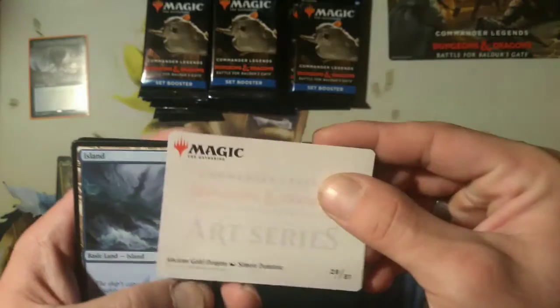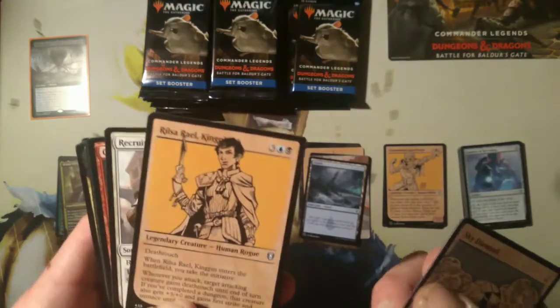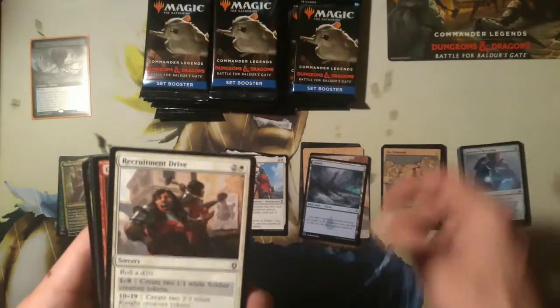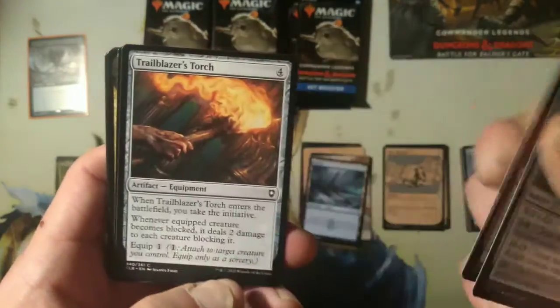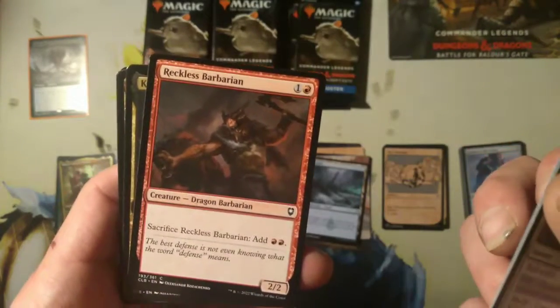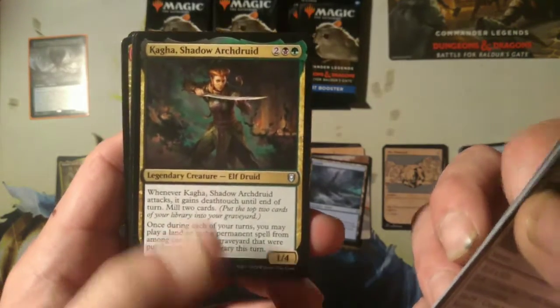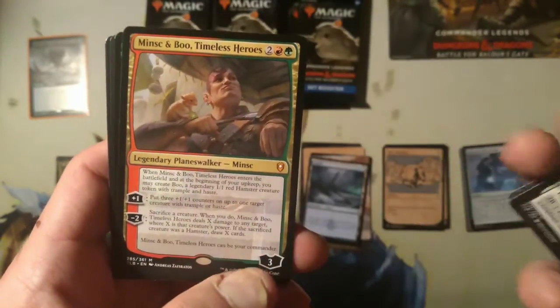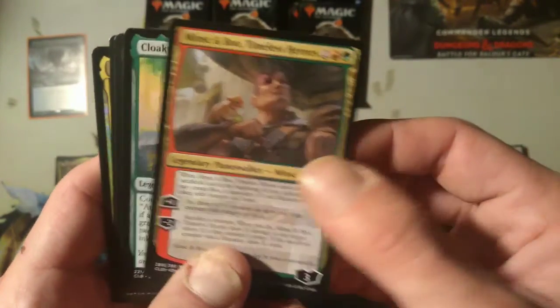That's the white dragon — yeah, Ancient Gold Dragon. I don't like it. Sky Diamond, Rilsa Rail Kingpin — just got her. Showcase — that's cool. Recruitment Drive, Ganasi Enforcers, Trailblazer's Torch, Reckless Barbarian, Kaga Shadow Archdruig. Gnothic, Erinicus's Gloomstalker — nice. Minsk and Boo Timeless Heroes — I was hoping to pull one of him.